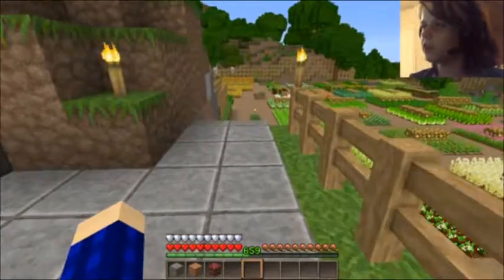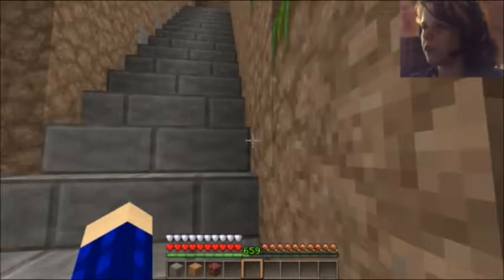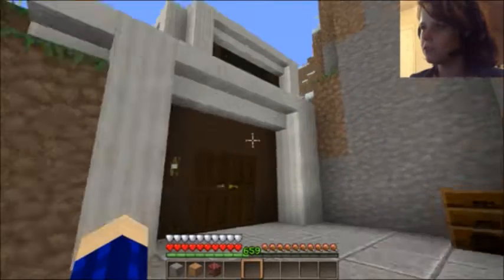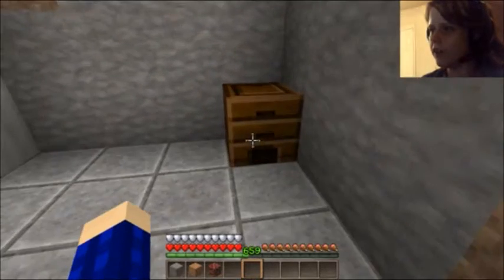Before we go exploring too much of the farm, we're gonna go up this way. If we go up these marvelous stairs and not get stuck — for some reason I get stuck there — we'll be at my house. This is the entrance to the house.